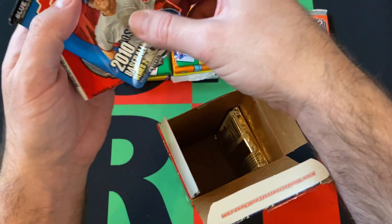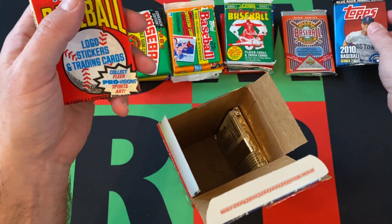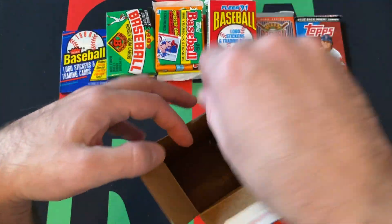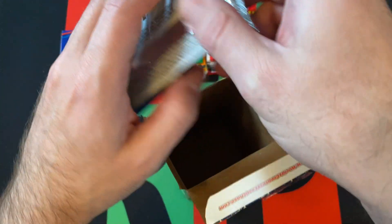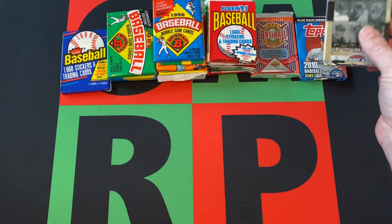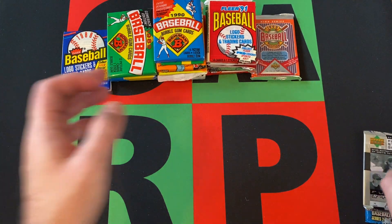There's the 2010 Series 2 Topps — I knew that was coming. 91 Fleer, and then we got our 90 Bowman and 2007 Upper Deck Future Stars, like I called it.